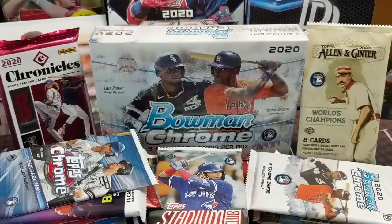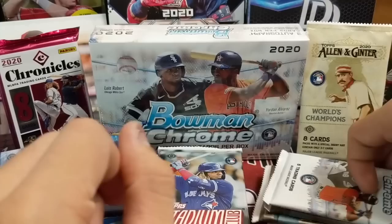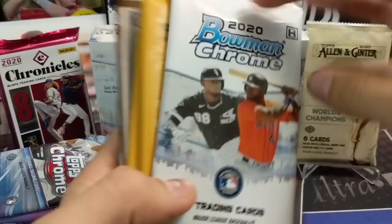We even have a massive pack in the background with three cards in it — Bowman Chrome HTA edition — so it's going to have three autographs in it. We got Chronicles, Topps Chrome, Bowman Chrome, Allen Ginter, all kinds of good stuff. So we'll get into it here.